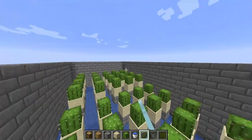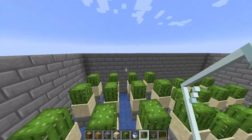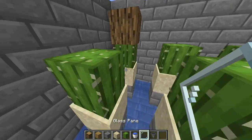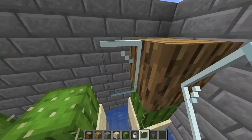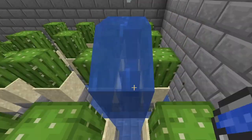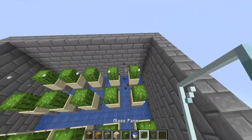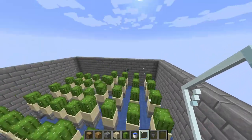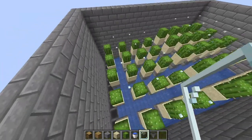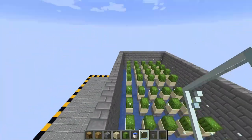Now, there's one more thing for this upper section you need to do, aside from putting a roof on it. Take glass panes, iron bars, fences — anything like this — and place them in this kind of formation. Put a block on top of the cactus, then put a glass pane directly next to that — so you have this kind of pattern. Rinse and repeat the same process for each of the rows. That way, the cacti will break when they come in contact with the glass pane. You should end up with this kind of awkward but neat-looking formation, like an army of individual soldiers lining up.